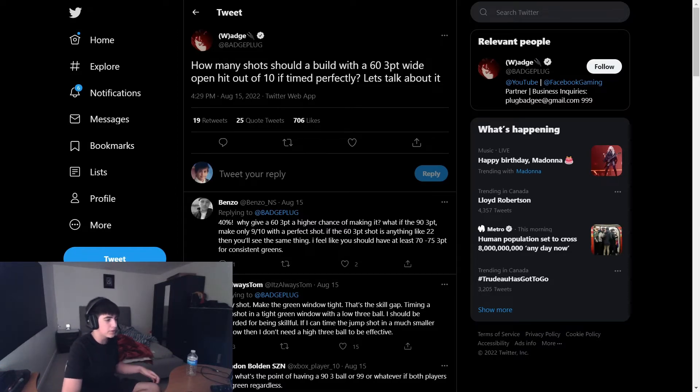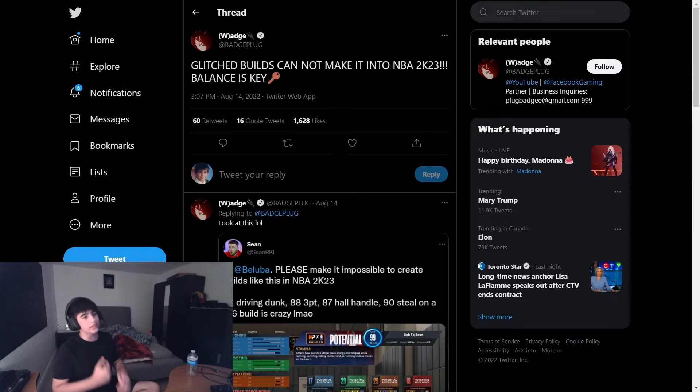From another tweet by BadgePlug, he said that glitched builds cannot make it in 2K23 — balance is key. This applies to 2K23 current and next-gen. Basically what that means is your yellow-and-red pie chart weirdos with 53 3-pointers greening everything — it's not going to work.